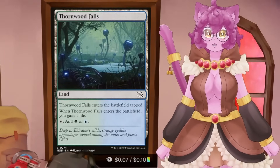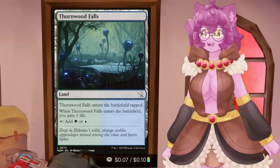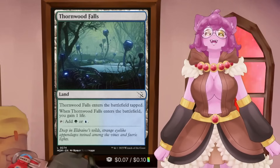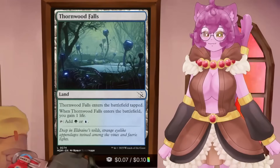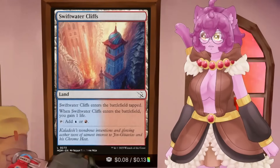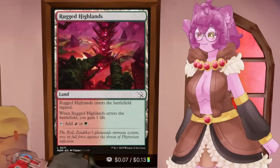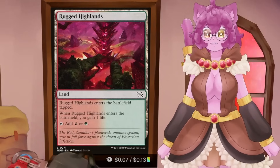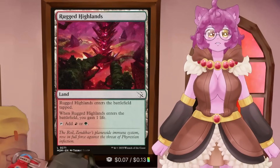You can usually tell if they've got things like Thornwood Falls. I think it has one of the best artworks of any land possible, at least this one from March of the Machine. However, it's not a good land — it's a really bad land. And you've probably used this or similar lands in a lot of your decks before. So let's go over some of the lands you shouldn't be running, and then talk about how to choose lands that you should be running.